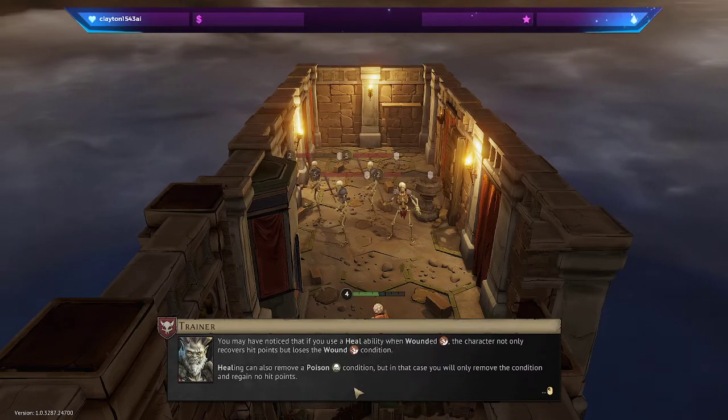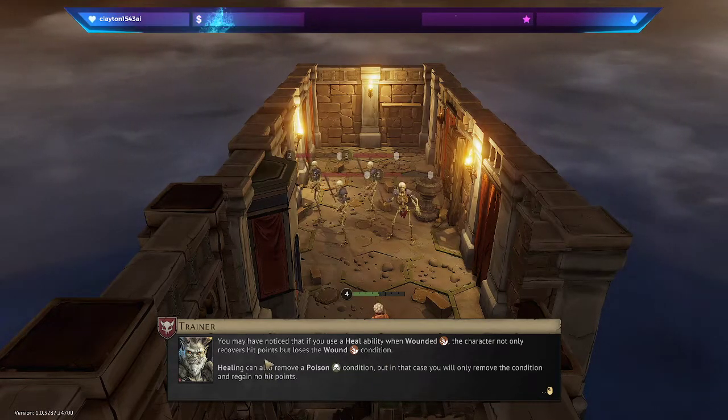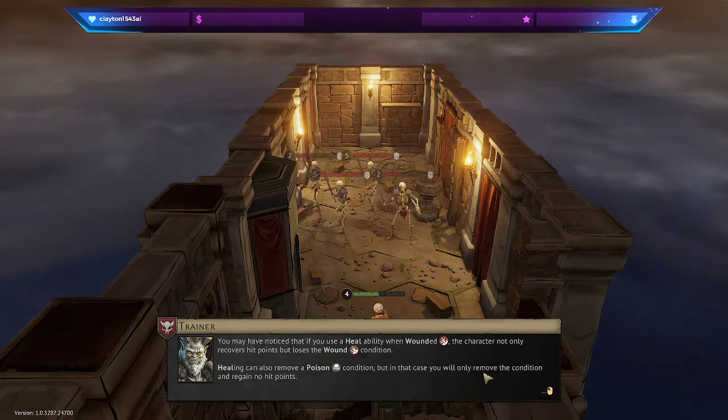You may have noticed that if you use a heal ability when wounded, the character not only recovers hit points but loses the wound condition. Healing can also remove a poison, but in that case you will only remove the condition and regain no hit points.